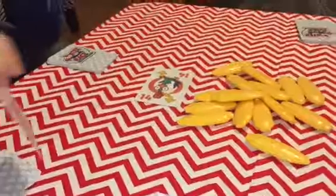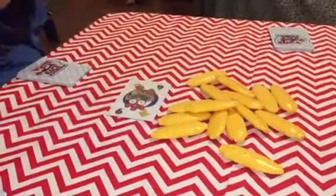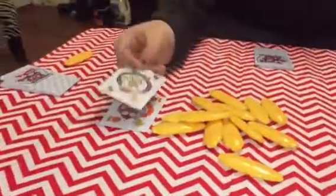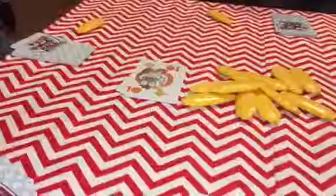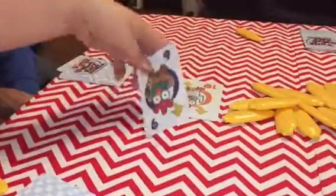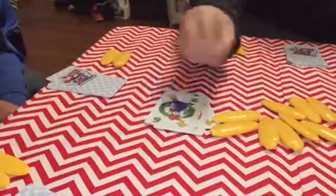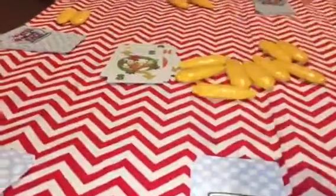We'll do a few rounds so you can kind of see how it's played. I think I'm going to be lower. Okay, you get a piece of corn. Higher than 6. Lower. I'm going to say higher. I think I'm going to get lower. Higher than 6. Lower. Higher. Oops. Okay, so I have to put a piece of corn back.